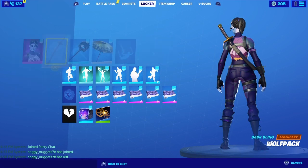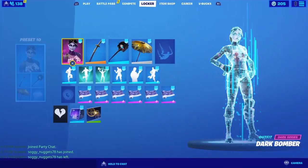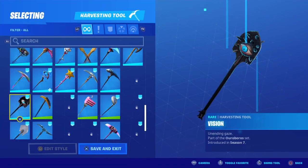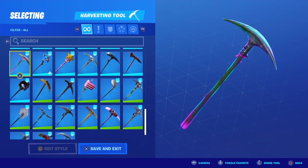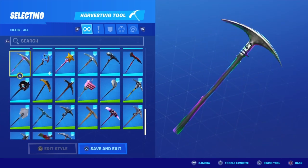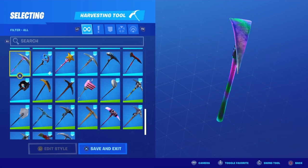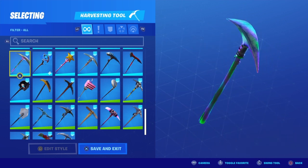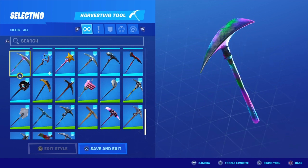Number two, we got the Dart Bag, obviously, with the Spectral Axe. This goes really good with it — it's a pretty slim pickaxe and it honestly goes really well with it because there's purple on it. There's a lot of purple, it's mostly purple, and it really goes good with it.